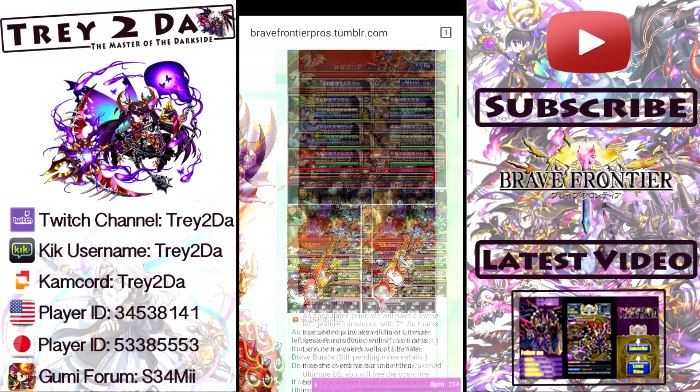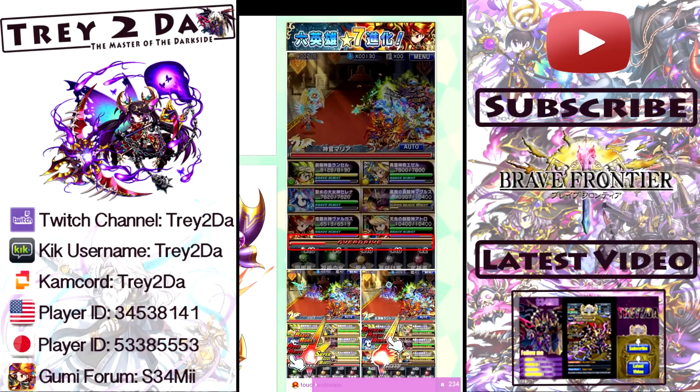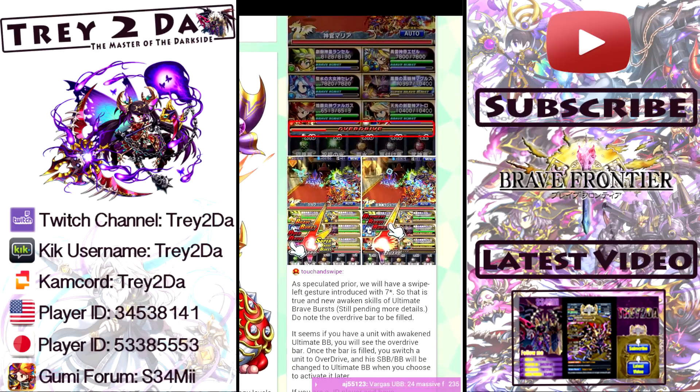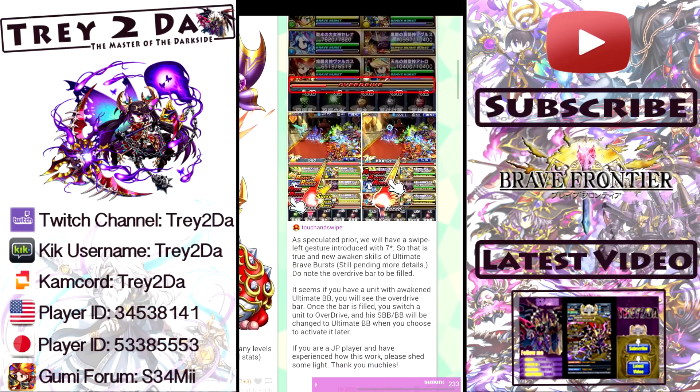Getting into some seven star talk here — let's talk about the new Ultimate Brave Birds. This is a notch up from Super Brave Birds. As you can see in this illustration, you have what's called the overdrive bar. Once that bar is filled, you know how you swipe up to do your BB, swipe right to do SBB, and swipe down to guard — well, with the new seven stars, once that overdrive bar fills, you swipe to the left to activate overdrive mode. Then you swipe up and you are able to unleash the Ultimate Brave Birds, which only seven star units are going to have.